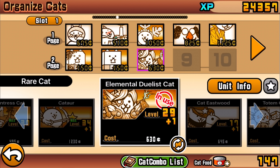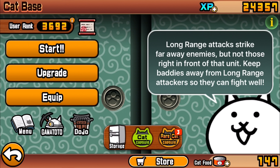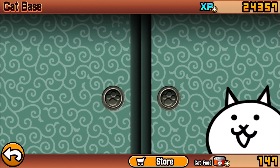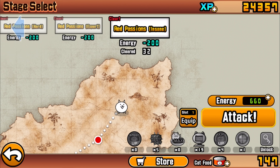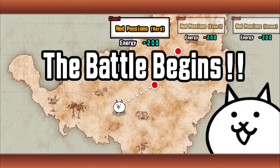So I'm using this cat in a mixed composition — I don't have a cat combo that gives me a mega boost and massive damage just yet, so I'm specializing in increasing the wall cat a little bit along with some knockback and mass damage. I'm going to focus on using just the elemental duelist cats with some spam cats if necessary. We'll start by going to red passions on the first hard stage and then move on to insane mode.